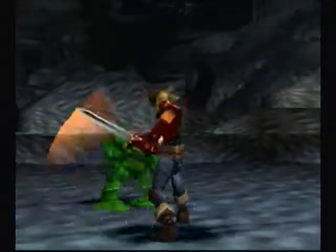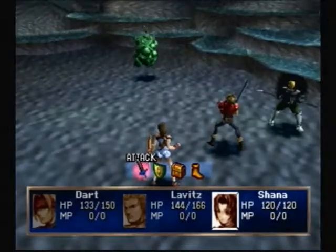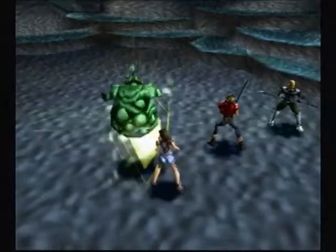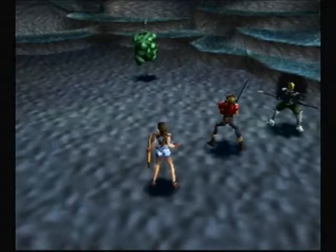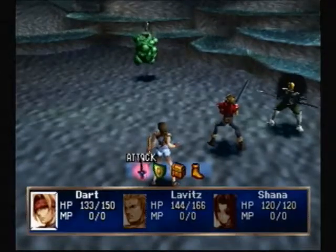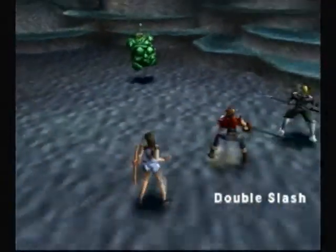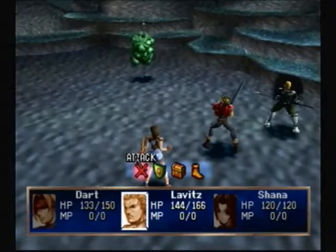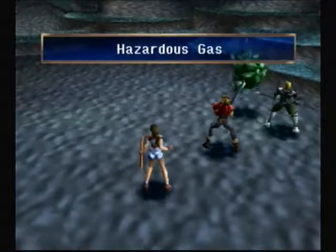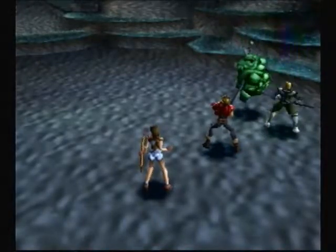I remember you telling me about this earlier. And there is in fact a worse status effect than Arm Blocking, which I will eventually show. Does defending protect against status effects? Yes. That is the most accurate description of an enemy ever — the Ugly Balloon. It has very weak defense though, so hopefully I can two-shot it. And that's how you know you're immune.